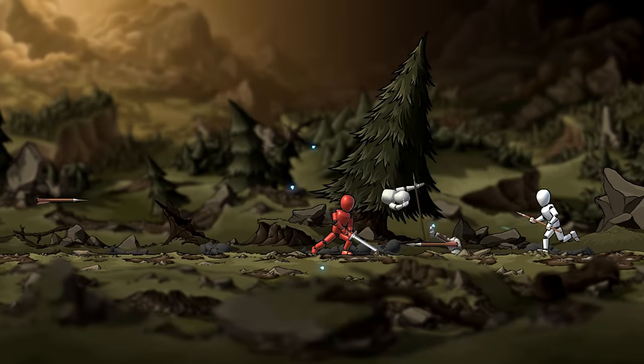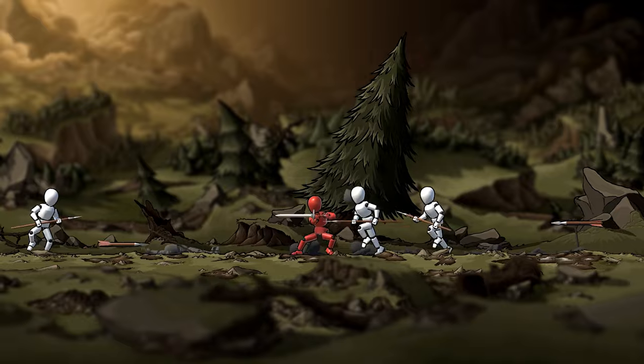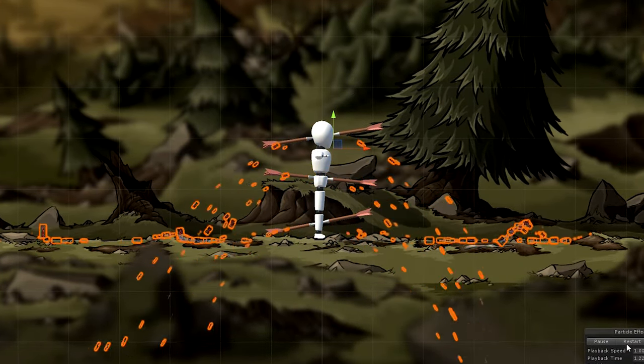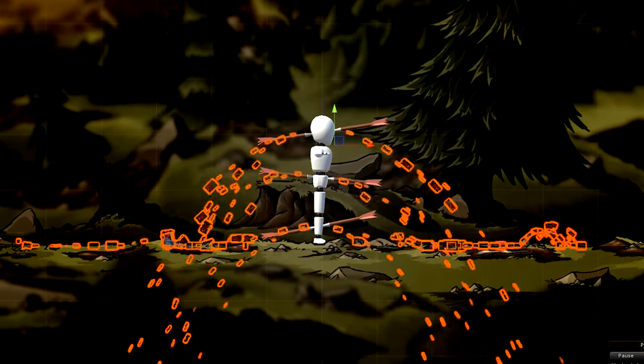For our arrow kills, the process is basically the same but with some little adjustments. Because these actions are more dramatic than our previous basic hits, we instantiate more particles when their blood effects are activated to convey their higher intensity. But to truly appreciate their differences, they must be seen when they're unleashed on the battlefield.